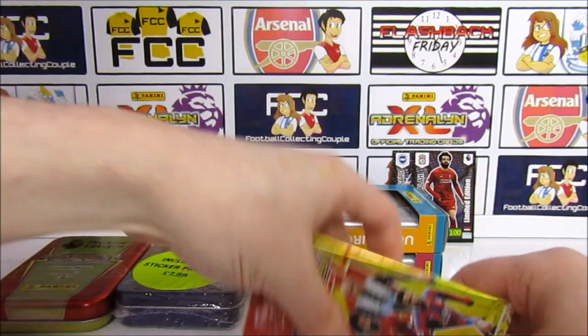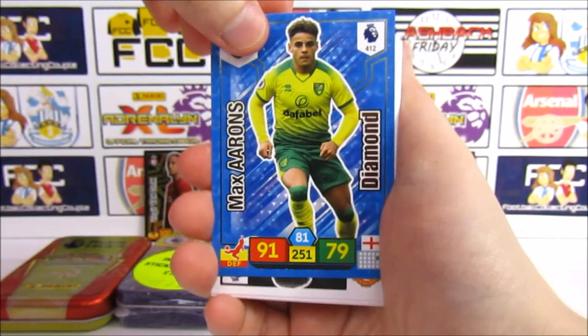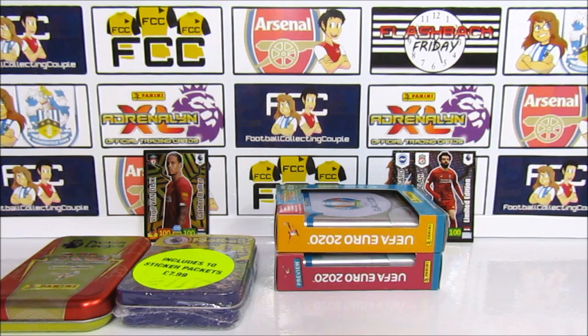We'll open the other three as well — all tins getting opened today. We've got a Max Ahrens Diamond, a Wan-Bissaka, Salah, Van Dijk — is this a Liverpool pack? Then Will Charlson and a Pulisic. So that is the first Premier League tin, the Golden Baller being the highlight.